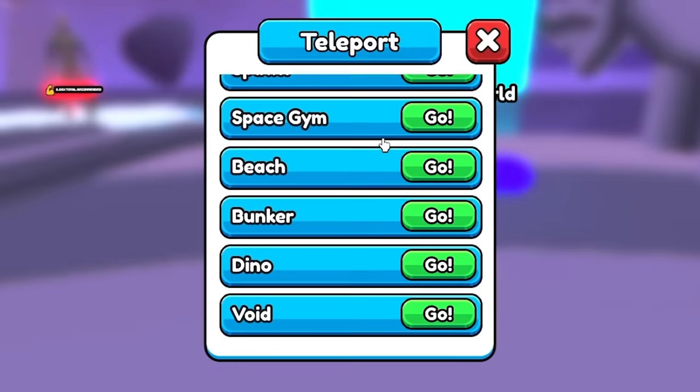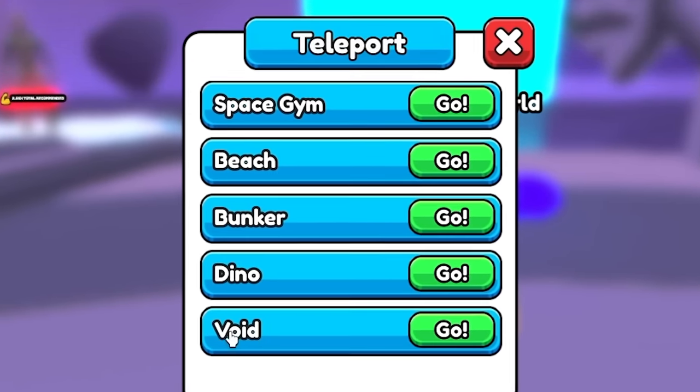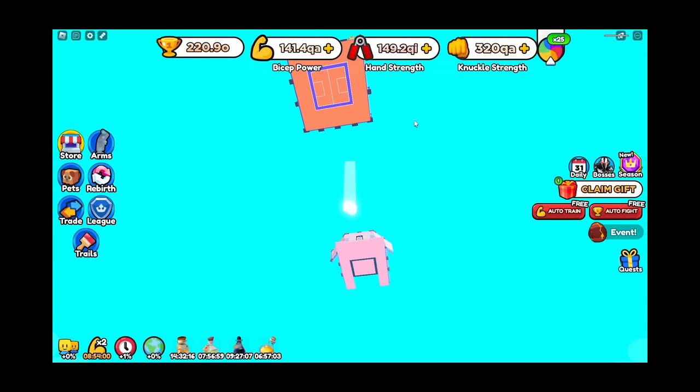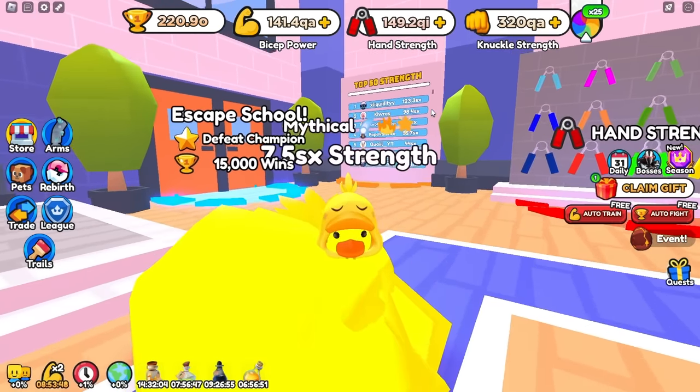It would be really cool if they made it free, but these are all the places you can go to — the Greek World, and all six of the gyms. Let's use it for the first time, head back to — oh, yeah, that's probably not supposed to happen. Okay, there we go, now we're in business.